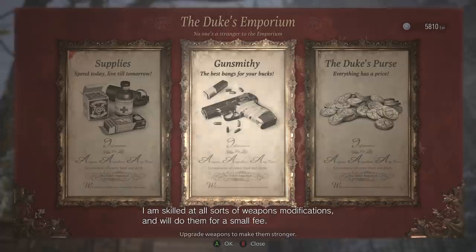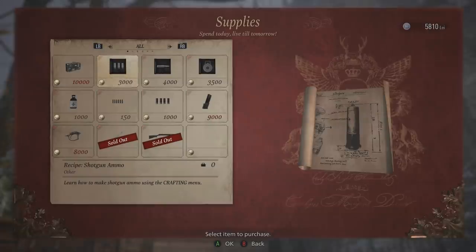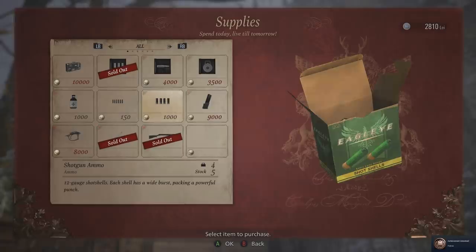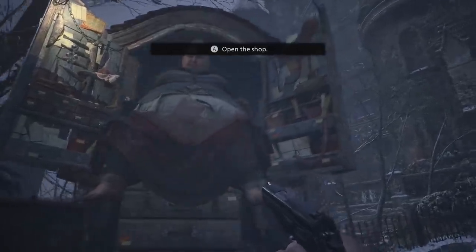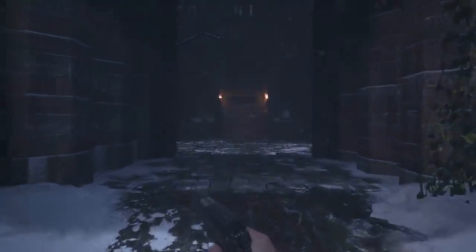Ooh, recipe for shotgun ammo - that might be actually really useful! We can actually craft shotgun ammo - I'm going to purchase that. And what's this? Extra baggage - increases the number of item slots available in your inventory. That could actually be really useful too. I think I'm mostly going to save our coin for now so we can upgrade some stuff in a little bit. 'Have a wonderful adventure.' Thanks Duke - I will. Look after yourself. Maybe hit the gym once in a while - that heart is a ticking time bomb.